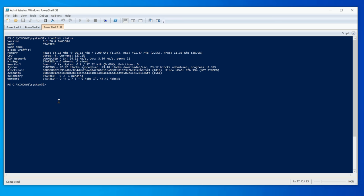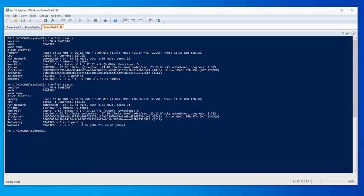The sync head shows 87 hours and 19 minutes, not yet synced. You can leave this PowerShell tab open and just keep hitting up-arrow, enter to keep re-running the status command and monitor your node's sync progress.